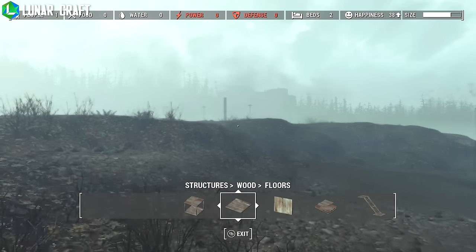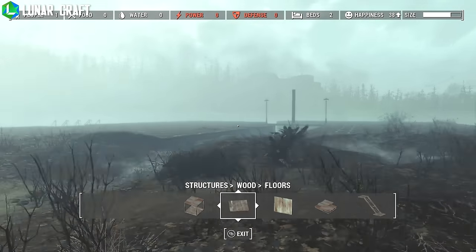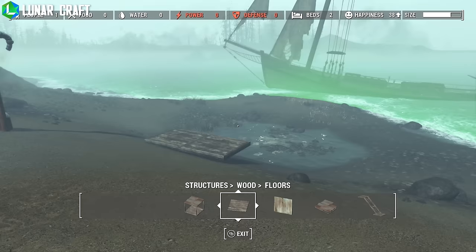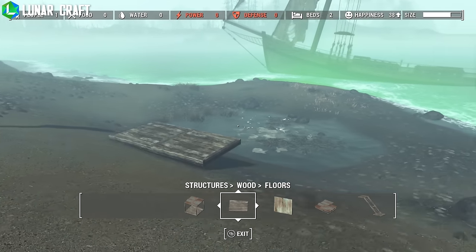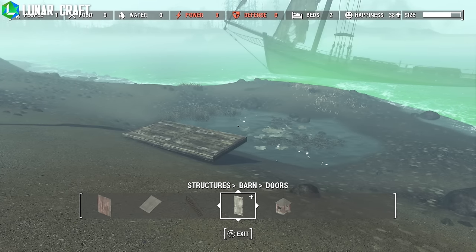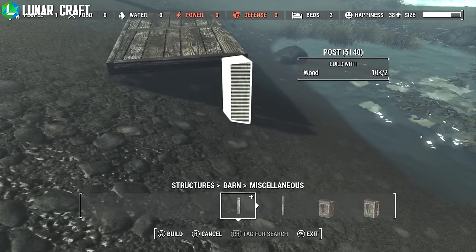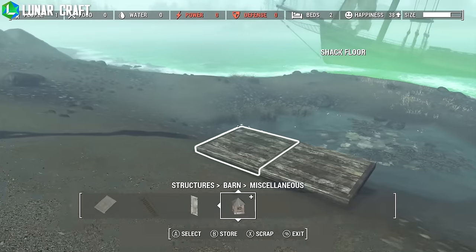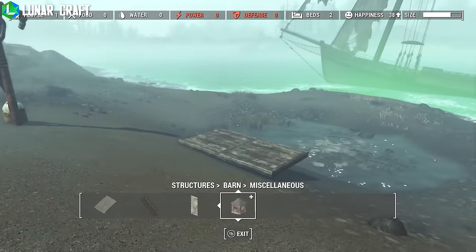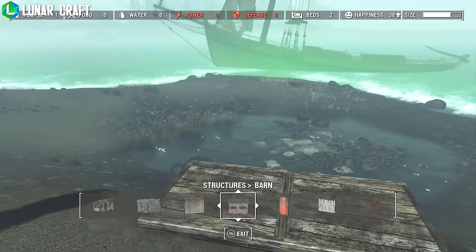Hey guys and girls, Luna here, welcome back to another Fallout settlement video. We're here at Longfellow's cabin and I'm going to be showing you how to build a small pier - just a little one you could fish off of. We're going to use regular wood for the flooring, and if you go into Barns and then Miscellaneous, you can use posts to attach onto the side of the wood. It makes little stilt things that go into the ground so it looks like a cool pier. It's the type of pier you fish off of - it's not going to go into the water.